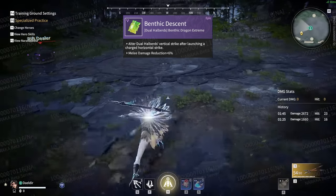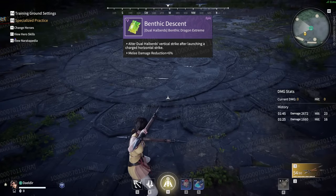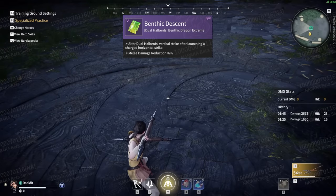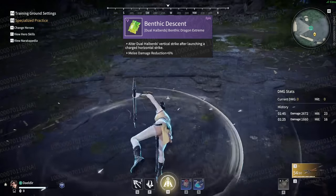Moving on to Benthic Descent. This alters the vertical follow-up of the horizontal focus attack. As you can see, the vertical follow-up has turned into almost a top-like spinning attack. A small note is you still have access to your horizontal follow-up attack after you do the vertical.